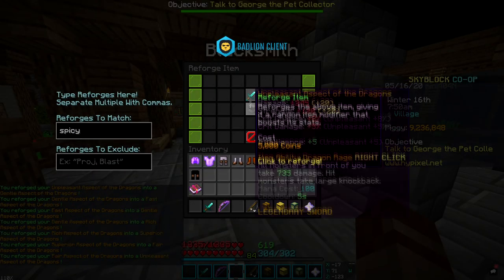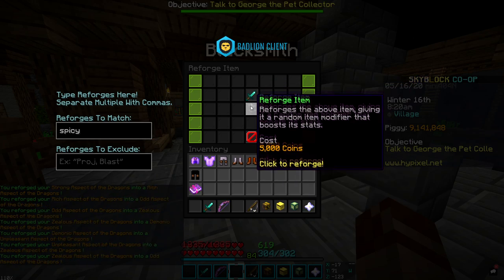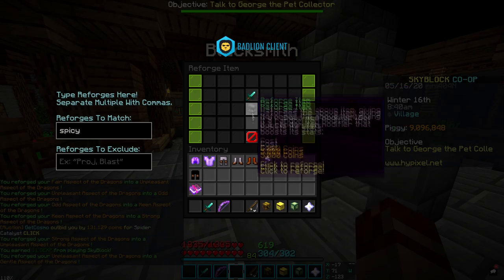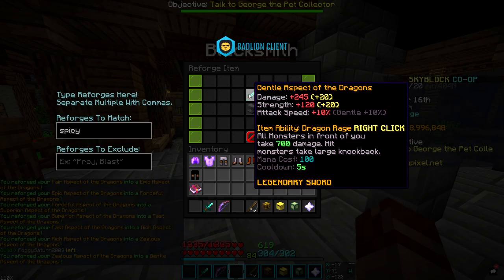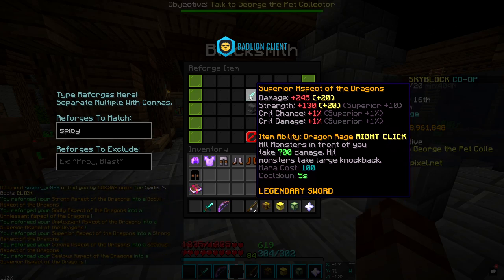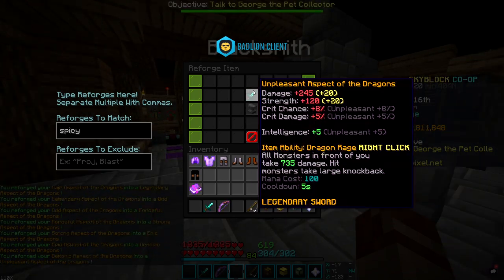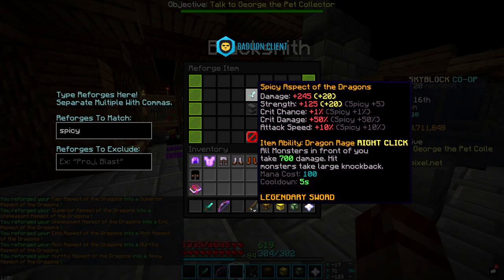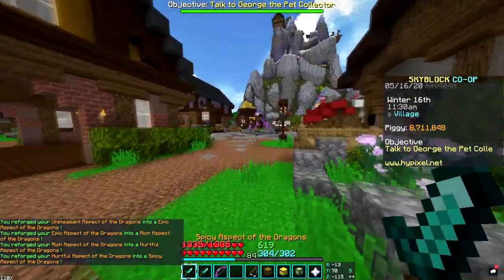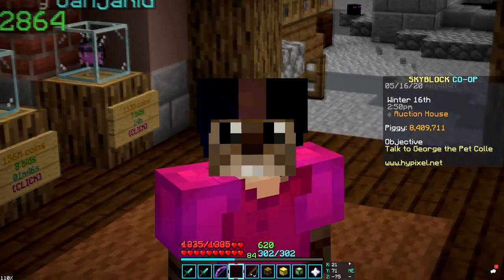I almost forgot to reforge this sword. I am so unlucky — I wasted half my coins on this. That took us like 1 million coins to reforge to spicy. Because Dragon Hunter does cost a lot and it's not really the best enchant I should be getting, I will save it for last and spend the rest of my money on it. But honestly, I don't think it's that worth it.